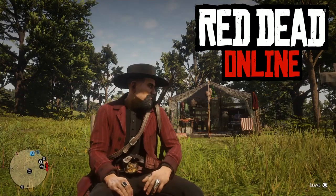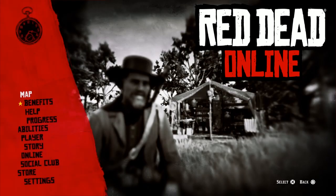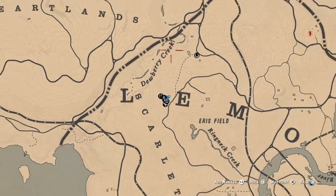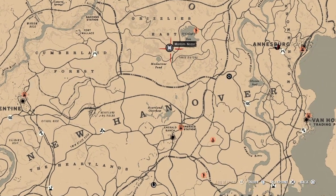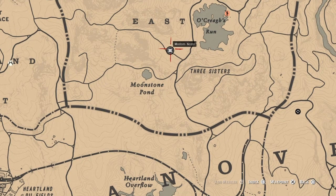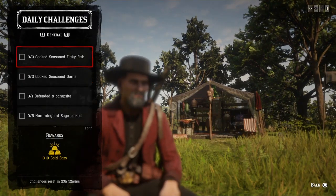Hello everyone, this is Hacker, welcome to the channel. Today's Sunday, September 5th, and here's the list of daily challenges. Ma'am Nazar's location - she is going to be located up here near Okra's Run today, and the nearest fast travel is going to be Emerald Station.